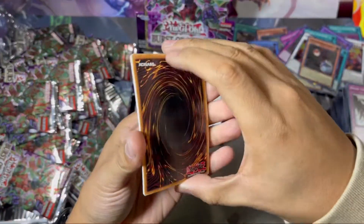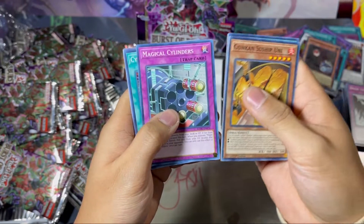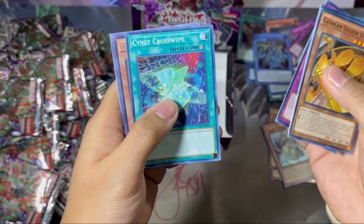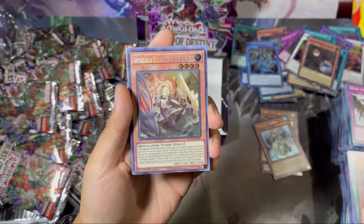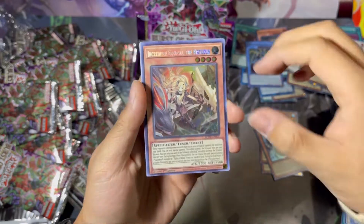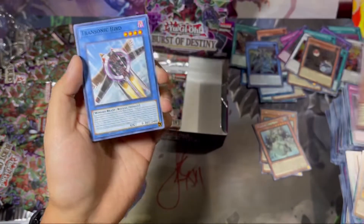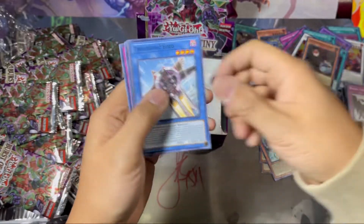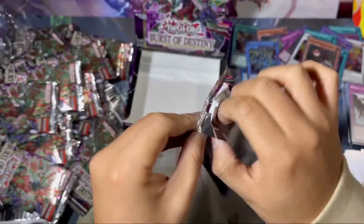Last two packs of destiny y'all! Uni Flight, Magical Cylinders, Signet Crosswipe, and the Incredible Virtuous — there's the last secret! That saves it a little bit, so there you go — there's the Ecclesia. Very sick!